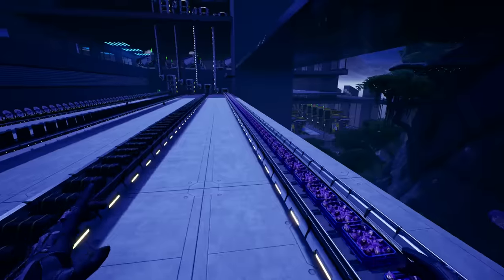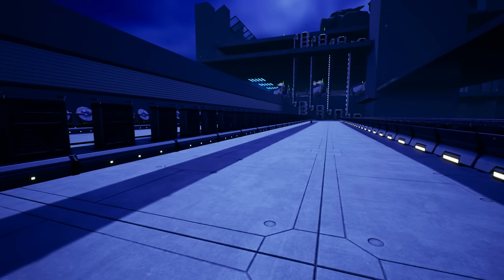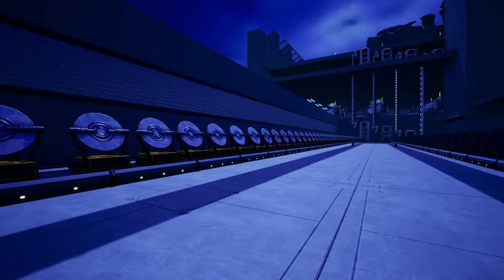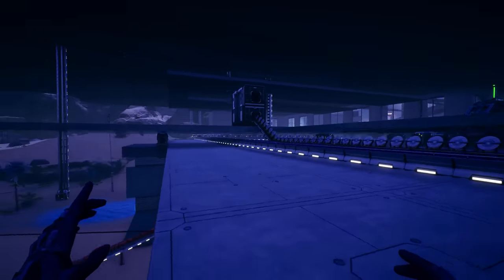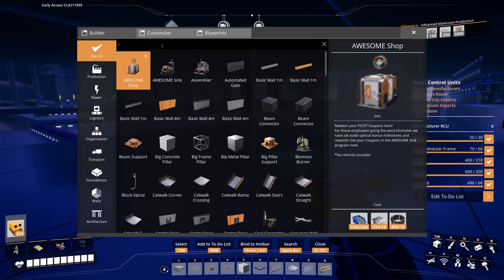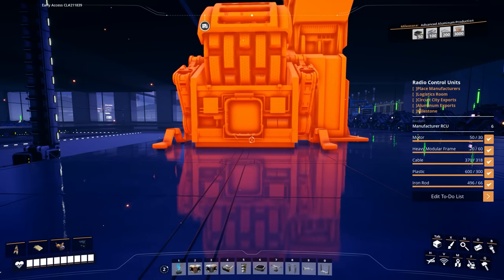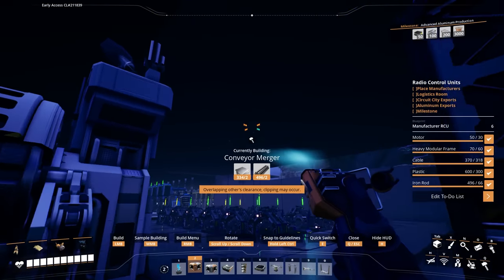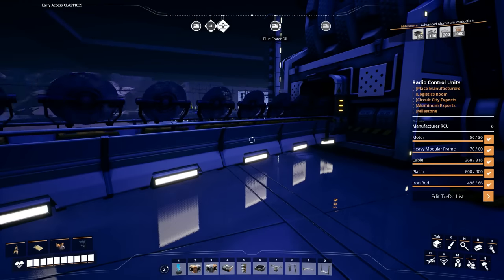This is where we send all our materials forward. I changed the belt speeds to be the correct speed for whatever is coming in or going out — we're sending in 60 AI limiters per minute. We're actually backed up on crystal oscillators right now, so let's hop down and hook up a temporary awesome sink to sink away the crystal oscillators we don't need right now and let the place get flowing again.